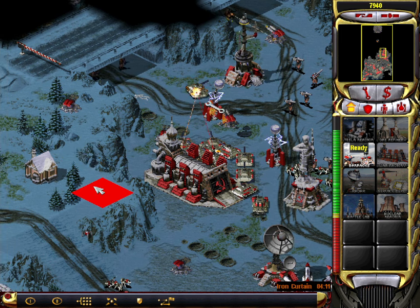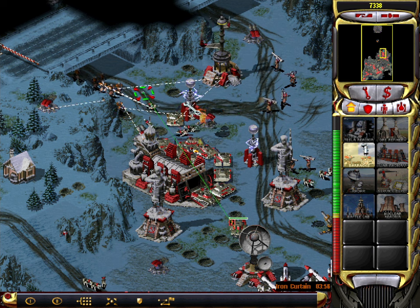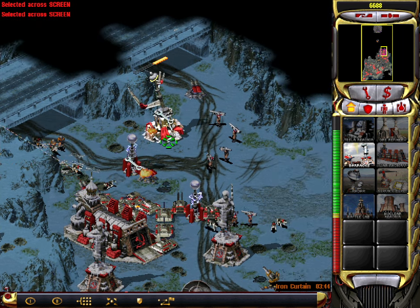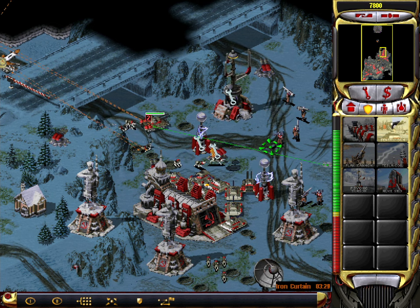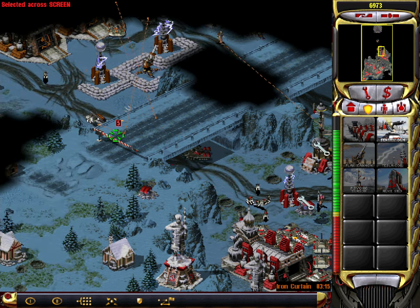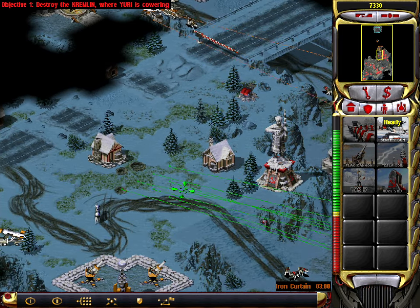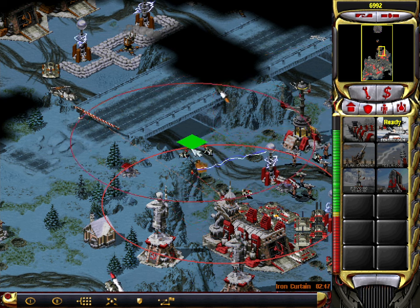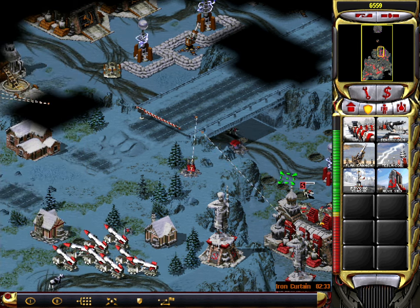Unit ready. Cannot deploy here. Unit ready. Building. Building. Our base is under attack. Repairing. Repairing. Construction complete. Repairing. Building. Ready to move. Hanging position. Waiting and answering enemies. Ready. Unit lost. Unit ready. Construction complete. Vehicle reporting. Vehicle reporting. Unit lost. Moving. Our base is under attack. Repairing. Unit lost.